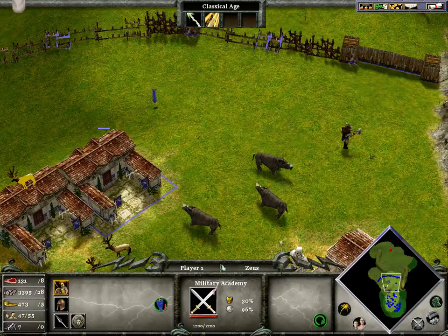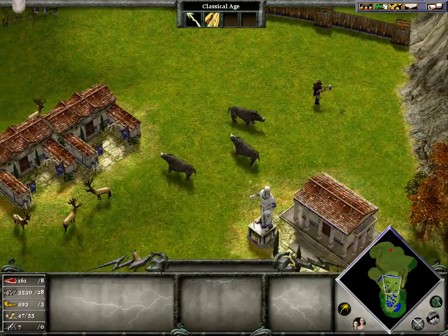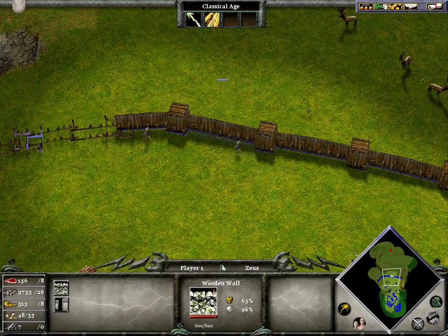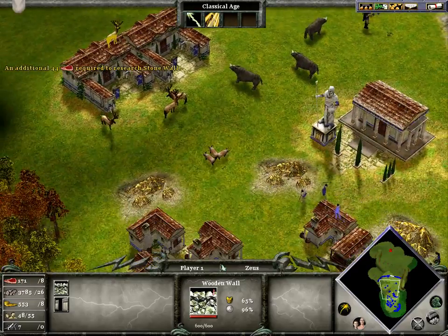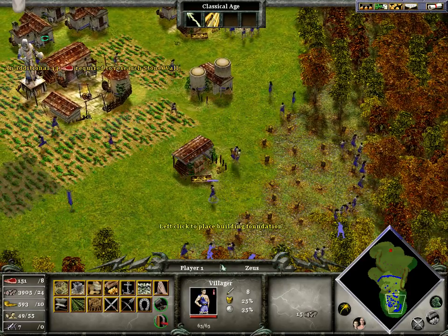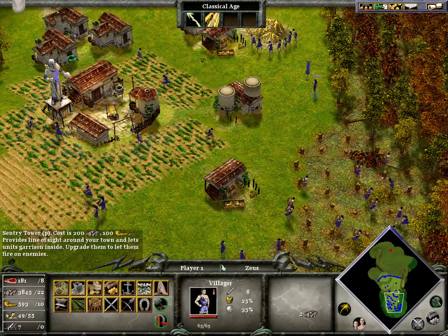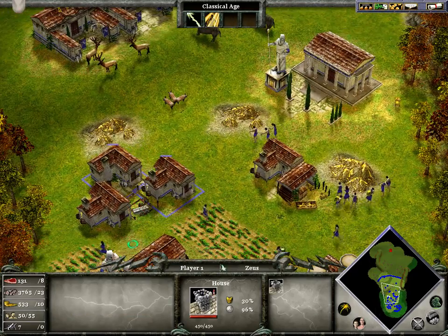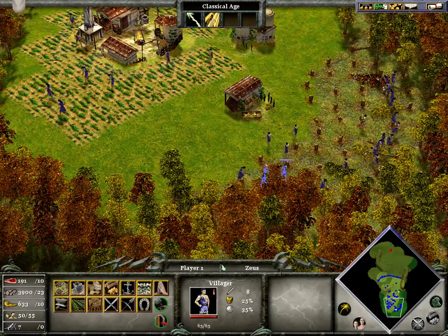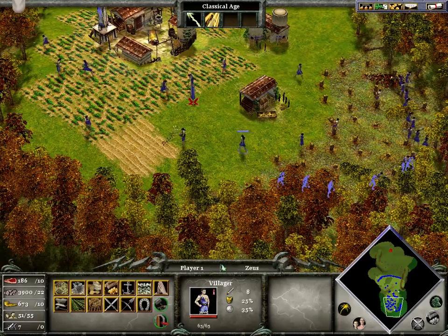I'm building walls for a quick defense — I don't need to put walls all around my base, just in the front. I'm kind of playing at a defense right now with the walls. You'd also want to build towers and put houses around the towers. Buying that hit point upgrade will increase the hit points on my buildings, walls, and towers, which is very good for playing defensively.